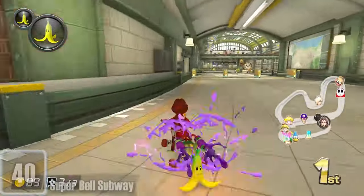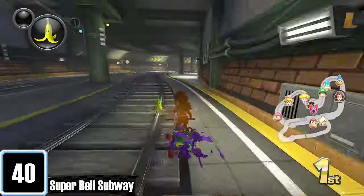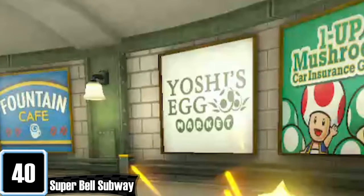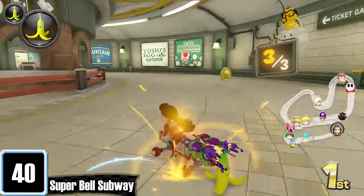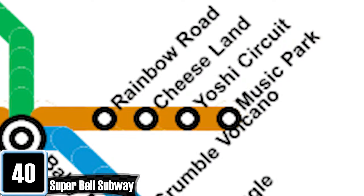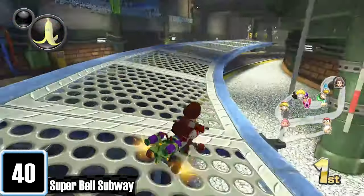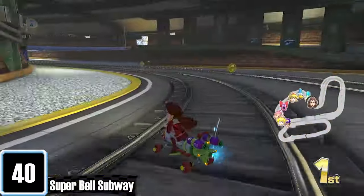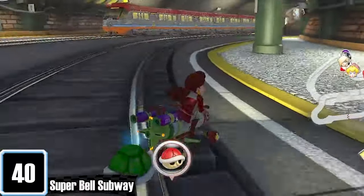I was originally going to rank Super Bell Subway much lower, mainly because I eat shit whenever I play it. But this track has an insane amount of small details — like a small cafe shop, a bunch of weird posters, and there's even a train map that goes to destinations named after tracks. Apparently Rainbow Road is right next to Cheese Land. Gameplay-wise, you can drive above or on top of the train. We all love trains, and I'm glad it not only takes place in a subway but in the train tunnels also. It's the closest we're going to get to Subway Surfers in Mario Kart.